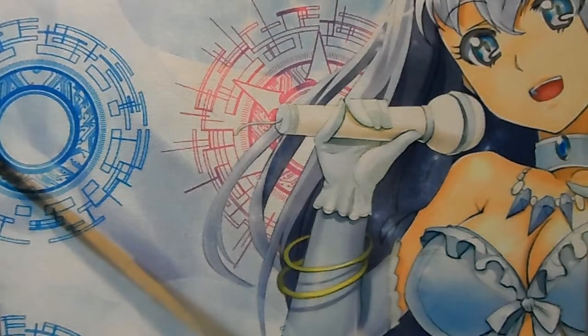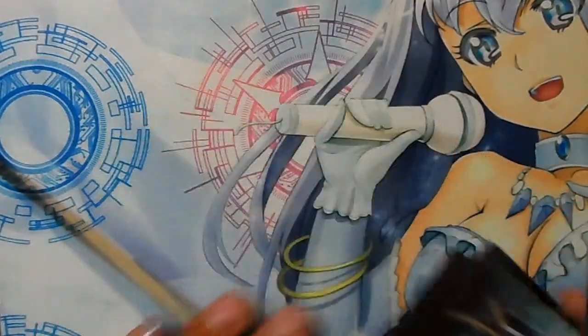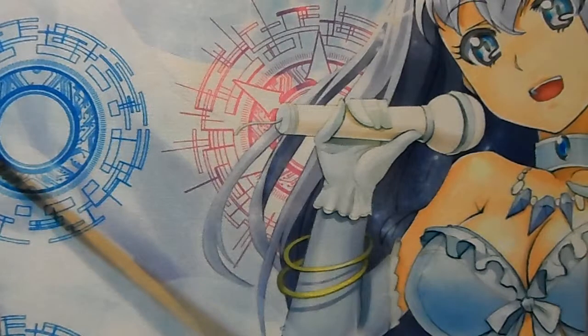Next, we have four copies of Garuba Bow. His automatic skill: when this unit attacks a Vanguard, if you have a Shadow Paladin Vanguard, this unit gets 2,000 power at the end of that battle. So if you have two of these in your hand, then you're asking for a big giant advantage.